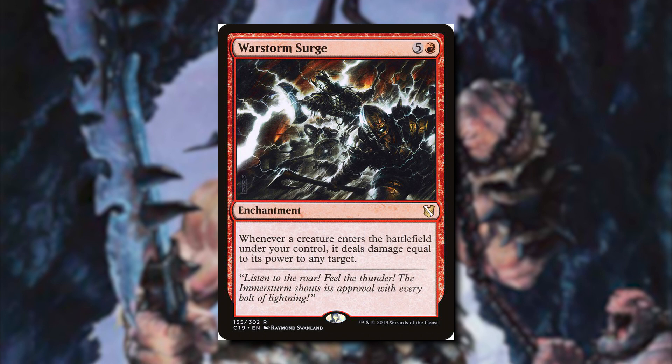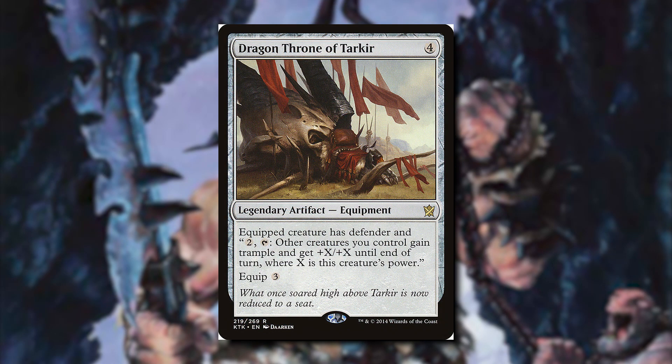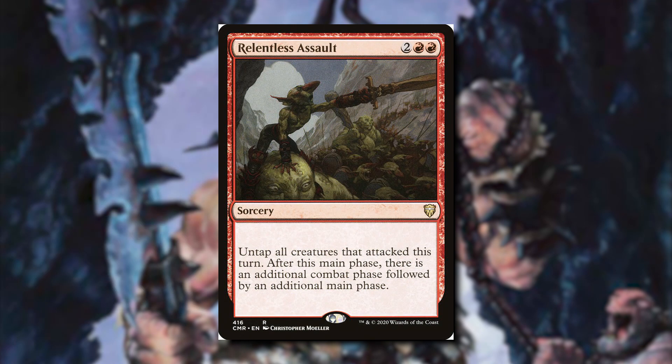When we have a huge board, we can start winning the game with cards like Archetype of Aggression, which gives our creatures trample and prevents our opponents from having trample. We can also pump up our creatures with Dragon Throne of Tarkir — we equip it for 3 mana, and if we equip it to our commander and pay 2 and tap Kazuul, we can give each of our creatures +5/+5. This is a great way to end the game. We also have Relentless Assault, which gives us an additional combat phase, hopefully letting us end the game with all the tokens we've created from our commander.